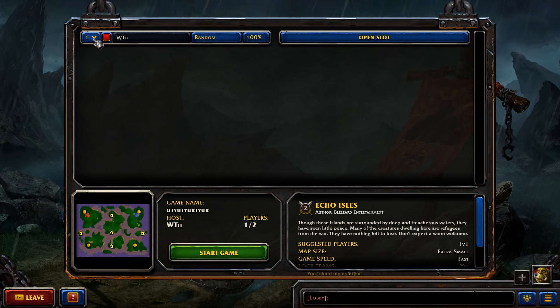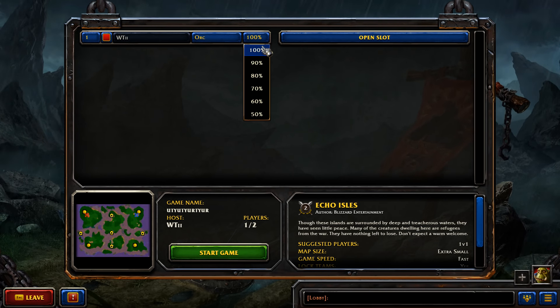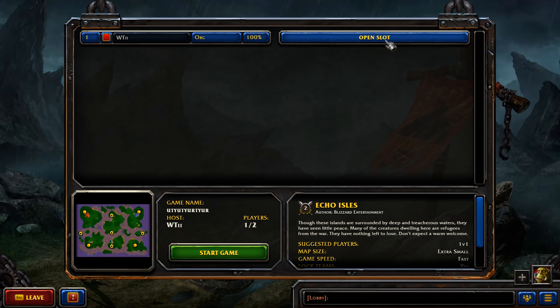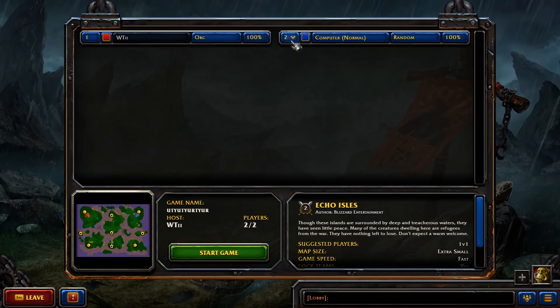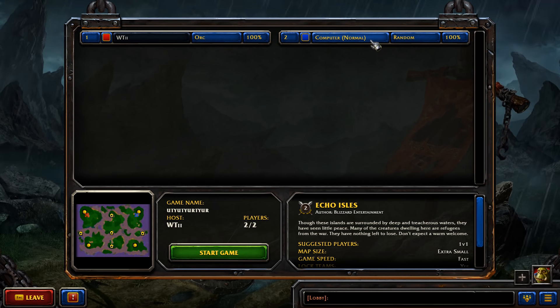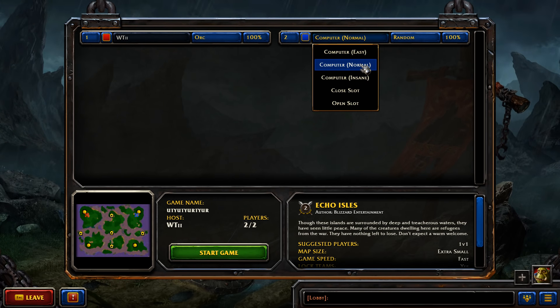It's just been a few attempts to record this and this is going to be the one. We are team number one and we're going to be versus team number two. This is your team, your color — change it if you wish — your name, and your race. I'm going to select orc, as that's what we're going with. This is your health percentage — the percentage health of all your units. Keep it at 100%. To add a computer opponent, left click on the open slot and add a computer. You can also invite a player, but we're going to add the computer.